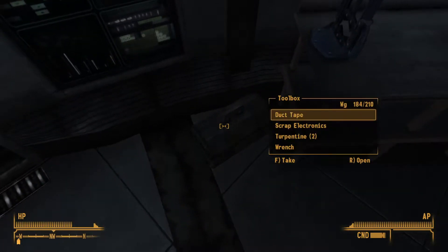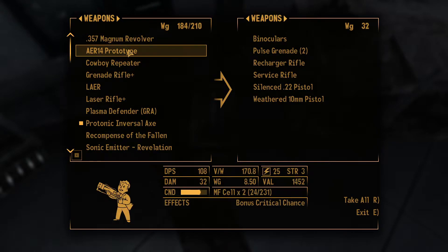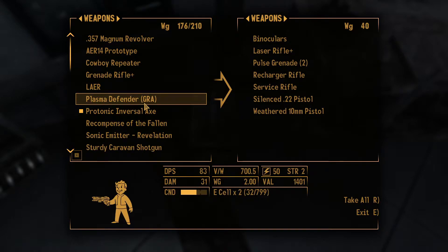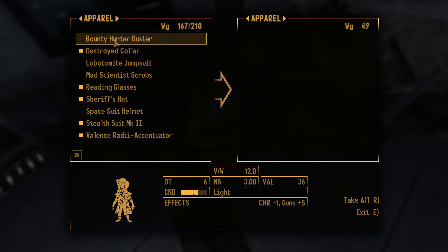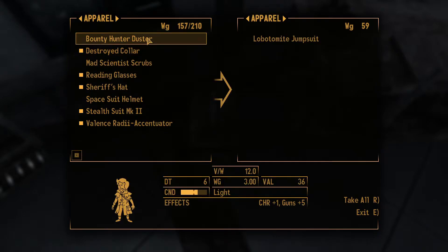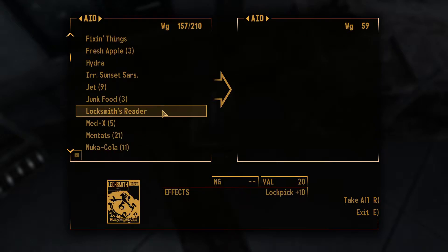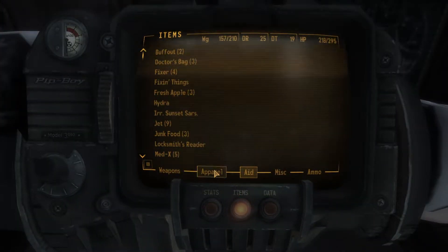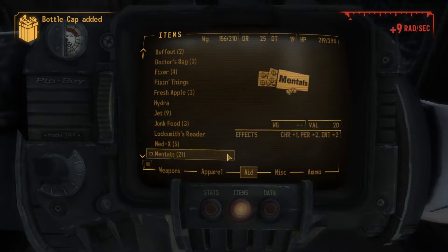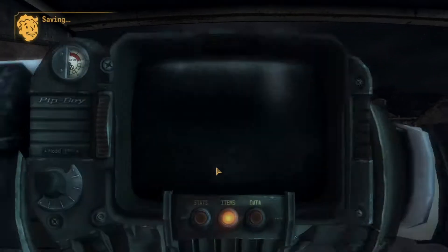We're gonna store the rest of the stuff in my handy dandy ammunition box over here. We're gonna store this laser rifle, and also the Tri-Beam since it's so low in condition — I don't want to risk it getting destroyed. I'm gonna store the Lobotomite Jumpsuit, and the Bounty Hunter — no wait, that's a Charisma up, we'll keep that in case we need the Charisma. That doesn't have any weight whatsoever so we don't need to store that. All right, seems pretty good to me. Let's fast travel to X8.